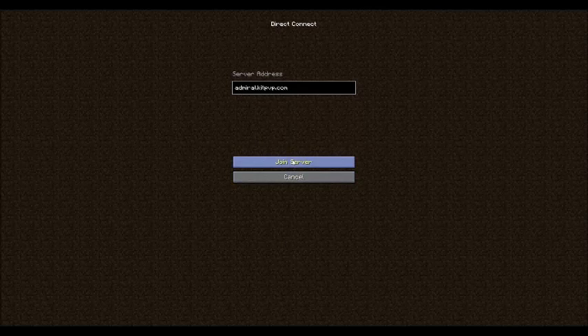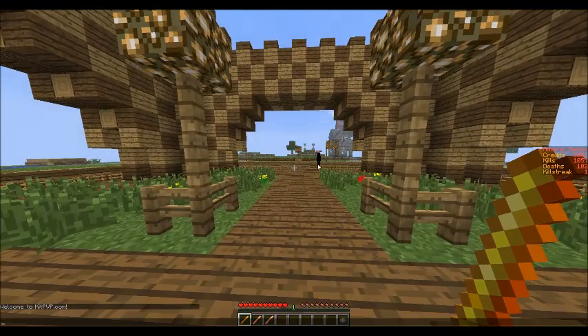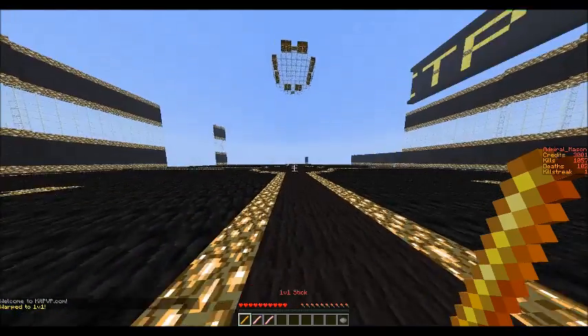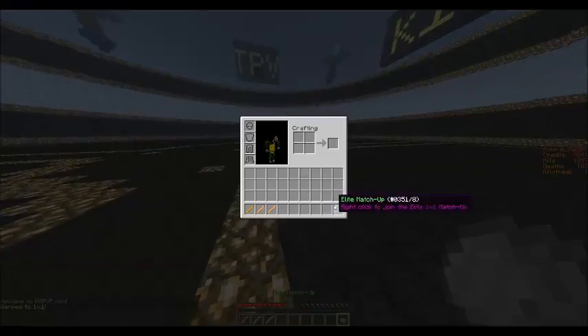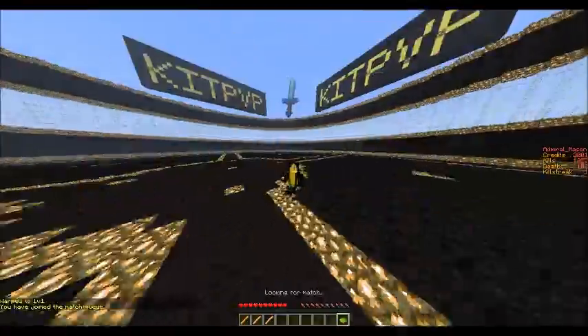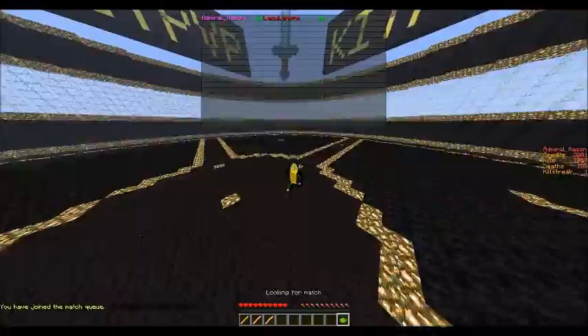The IP you're going to want to connect to is admiral.kitpvp.com. You join in, then do slash 1v1, and when you get to the arena this is where I'll be. You right-click the die in your hand and you join the matchup — that finds a person. So connect to the IP, come to the 1v1 arena and try to 1v1 me.